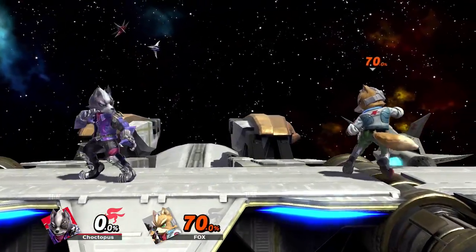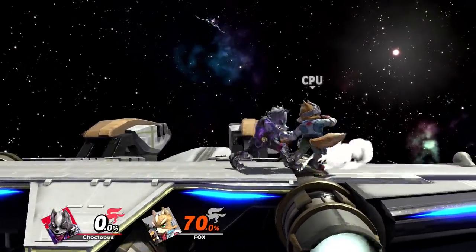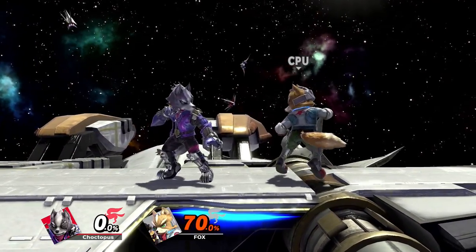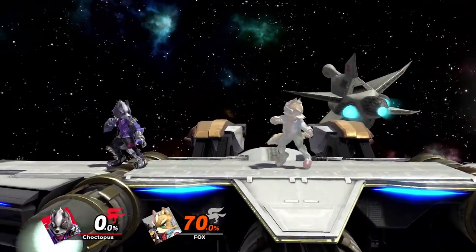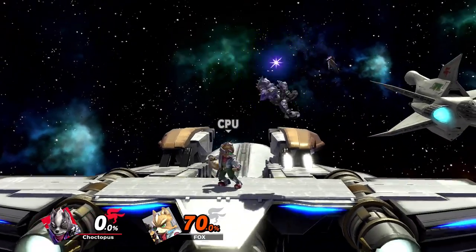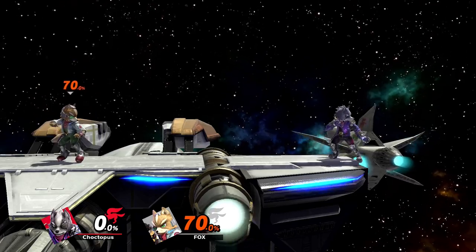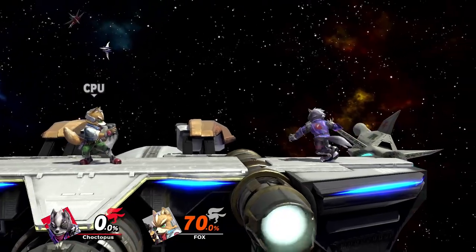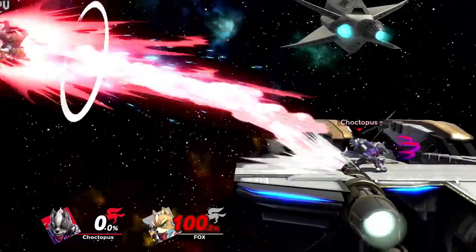Wolf's down smash is a claw swipe that hits both sides. It's great for punishing excessive rolling and it's strong — you can pick up a kill pretty early. It has a sweet spot: if you hit with the tip of the claw, it'll deal more damage and have increased knockback. We were able to kill Fox at 70% with an uncharged down smash. It's also better than F smash because you can use it to cover ledge, two-frame opponents coming back, hit opponents who roll back on, and catch opponents in a tech chase situation.